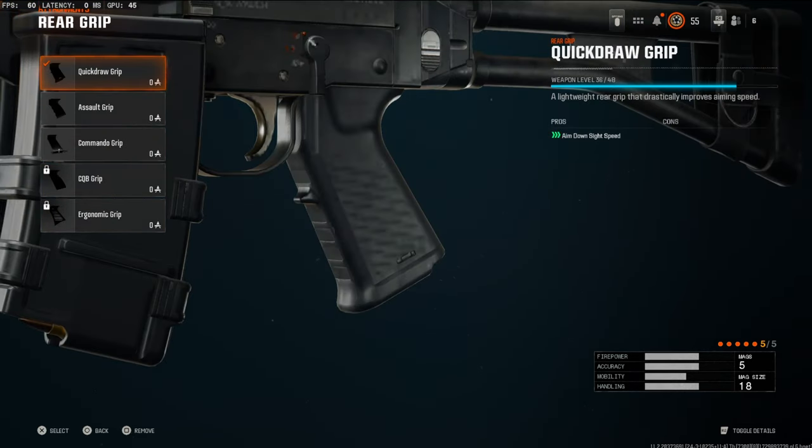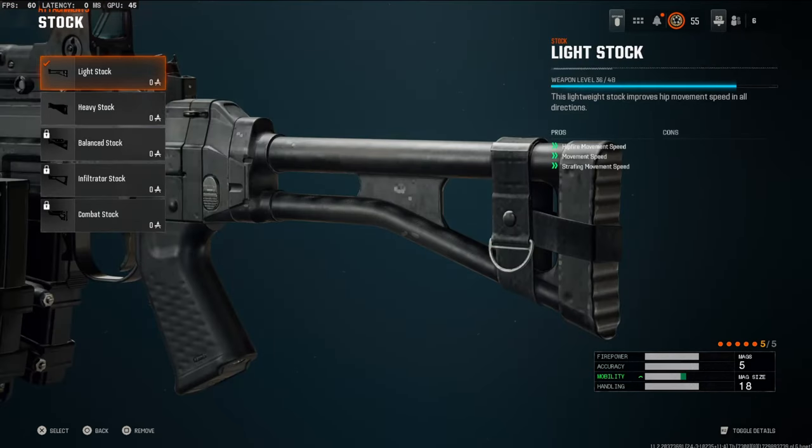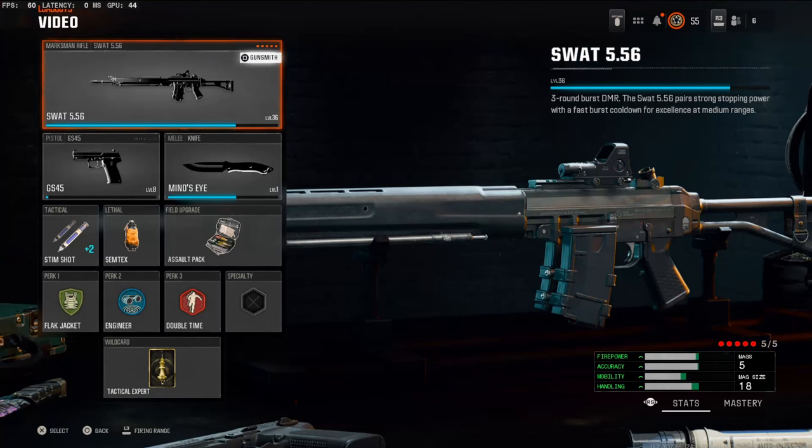Over on the rear grip we're going to be using the Quick Draw Grip — this is going to boost your aim down sight speed a lot. Over on the stock we're going to be using the Light Stock; I mainly wanted this to boost movement speed and strafing movement speed, just to make it so you don't feel as clunky. Without this, here's my whole loadout.